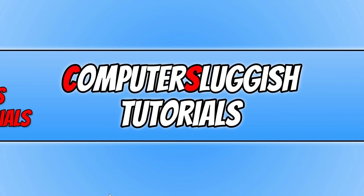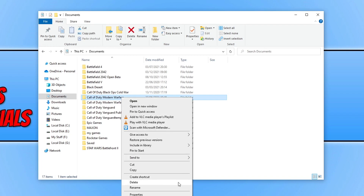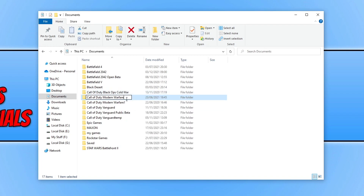If the issue persists, open your Documents folder, find the Call of Duty Modern Warfare folder, right-click it, and rename it to something different — for example, 'backup.' Then launch the game. This refreshes all your in-game settings and will hopefully resolve the issue if a setting was causing the crashing, freezing, or dev errors.